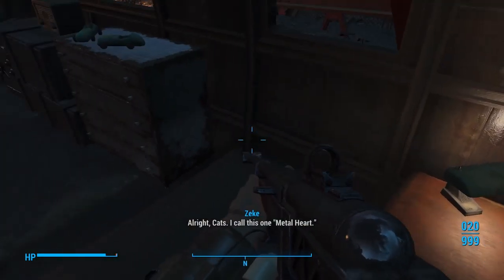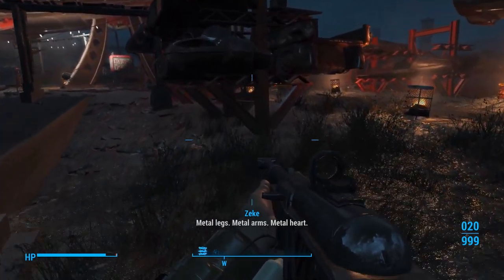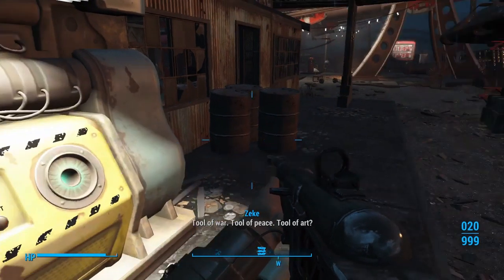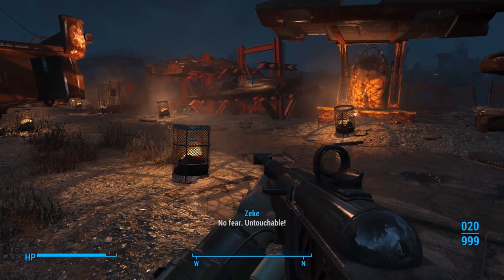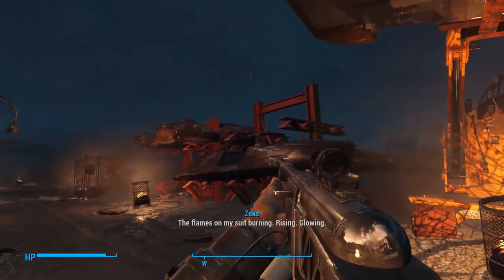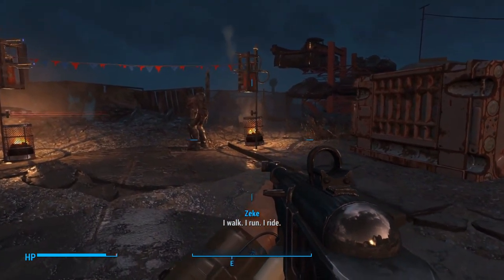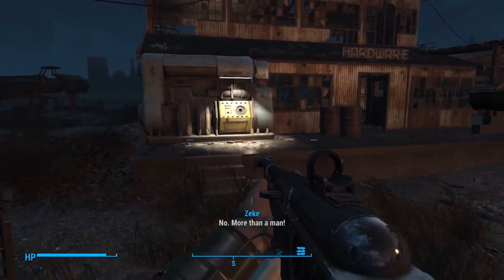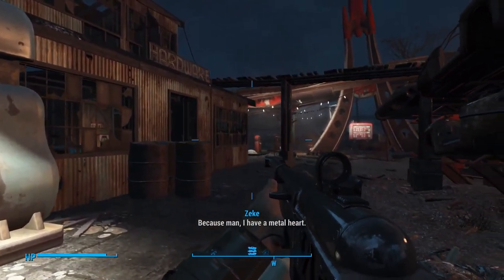All right, cats. I call this one Metal Heart. Metal legs. Metal arms. Metal heart. Tool of war. Tool of peace. Tool of art. I get into my suit and I strut through the wastes. No fear. Untouchable. The flames on my suit burning, rising, glowing. The flames are hot, but I am cool. I walk. I run. I ride. My hands are strong. I am a man. No. More than a man. Because, man, I have a metal heart. Thank you.